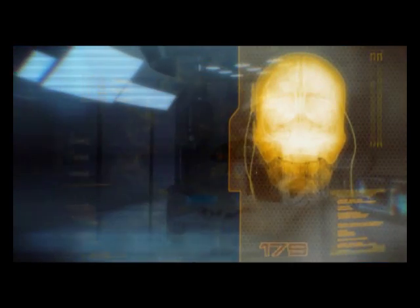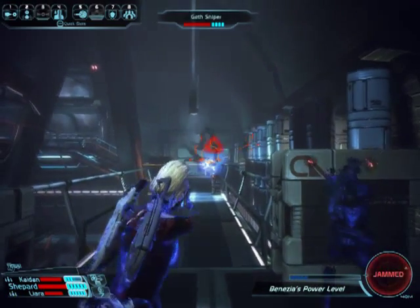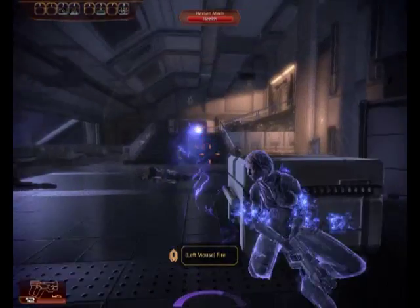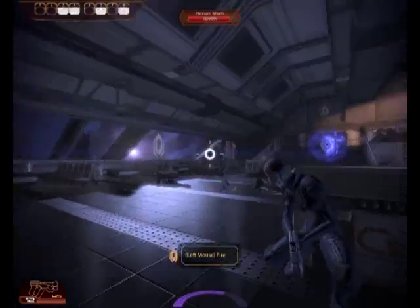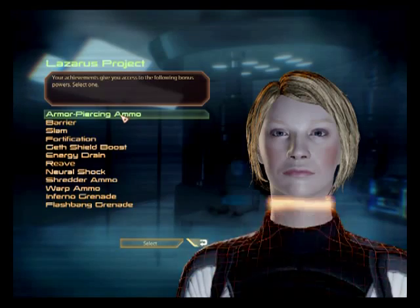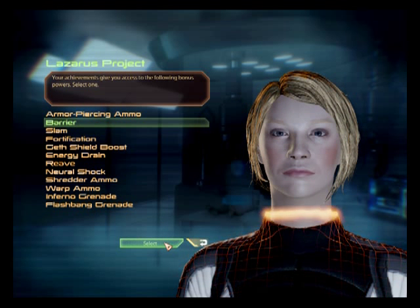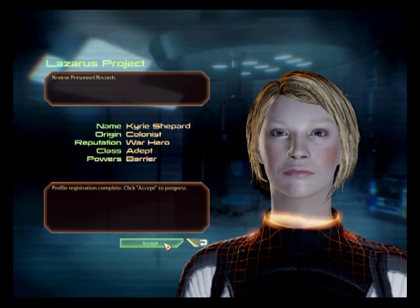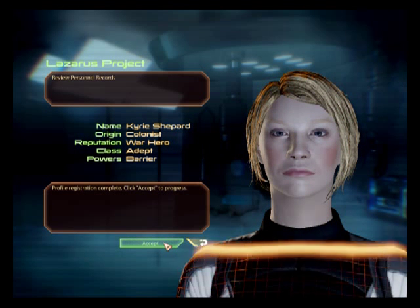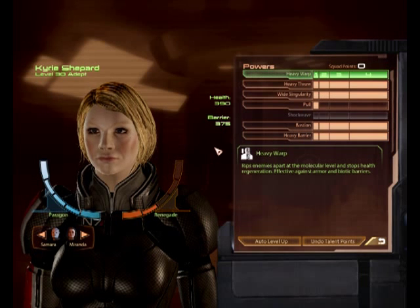Hi there, this is Sage Queen from GameTours.com and this is Part 3 of my Adept Guide for Mass Effect 2. In my previous two videos I outlined gameplay differences between Mass Effect 1 and Mass Effect 2 and I talked about what features are most likely to affect the Adept's game. I figured it would make things a little clearer if I take a moment and outline my personal gameplay approach to the Adept class before launching into which skills and guns I think are great.